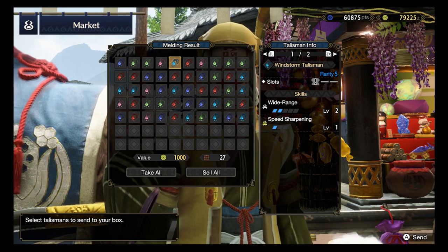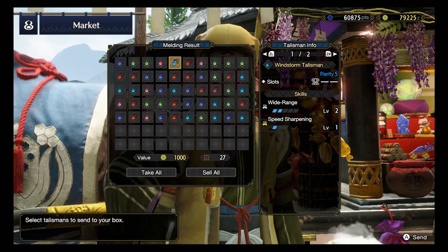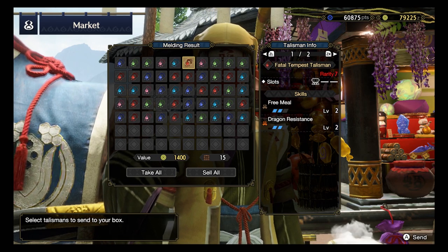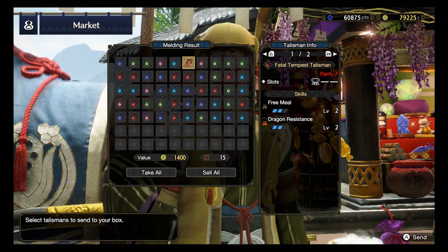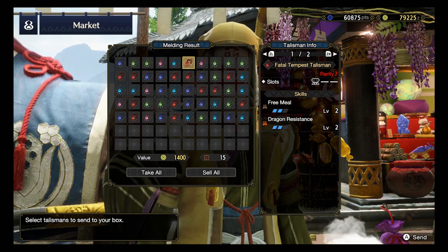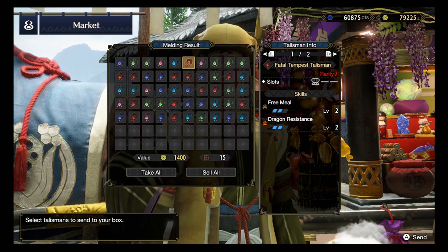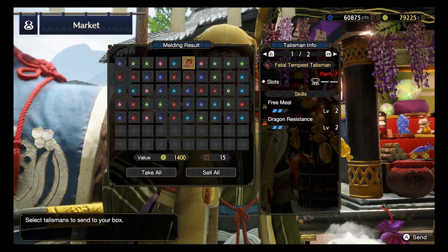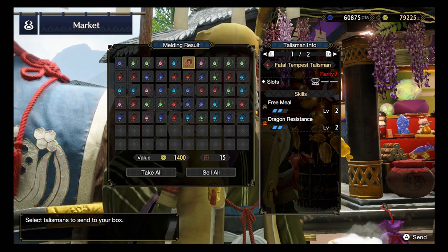The next one is the key. Rank 7, Rarity 7. Is there any Weakness Exploit? Oh no. We have a level 3 slot, a level 2 Free Meal and a level 2 Dragon Resistance. Well, Dragon Resistance or generally Elemental Resistance are not really that helpful. So on Rank 7 together with Free Meal, I don't think it is going to be much of a use. Unfortunately, 1 out of 13 of our Rarity 7 Talismans is gone right there.